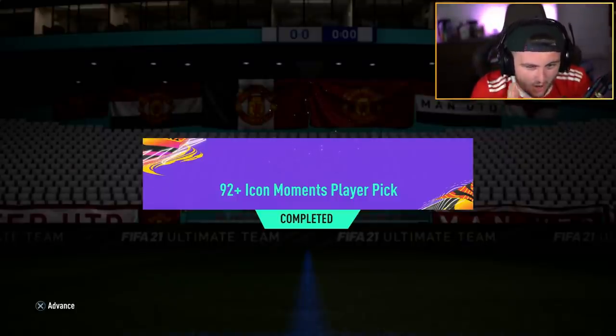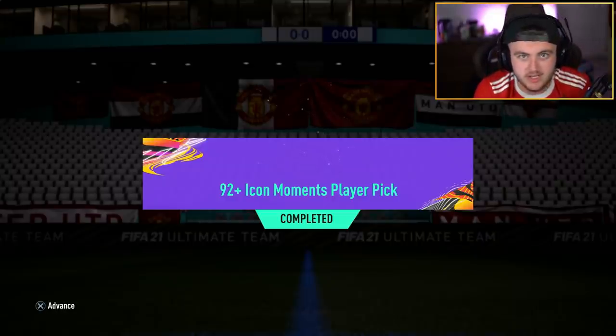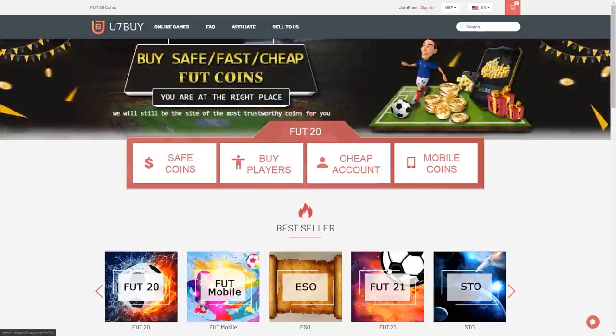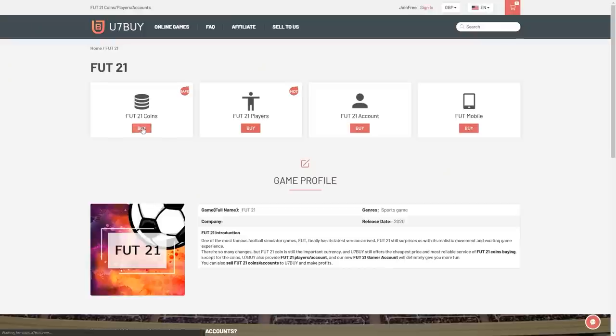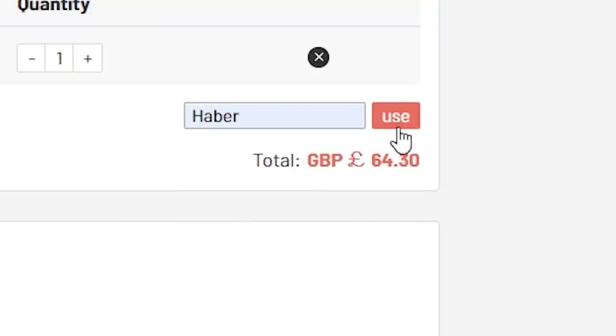EA just dropped a 92 plus Icon Moments player pick. We're going to open a bunch of them and hopefully get something decent. For cheap, fast and reliable FUT coins, check out u7buy.com. There is a link in the description. Use the code HABER to get yourself a discount on all of your orders.